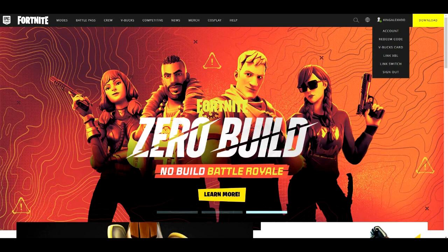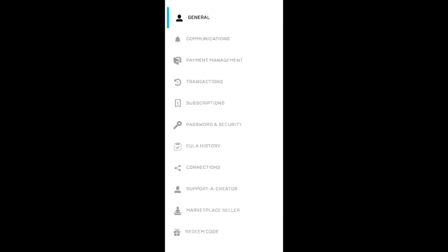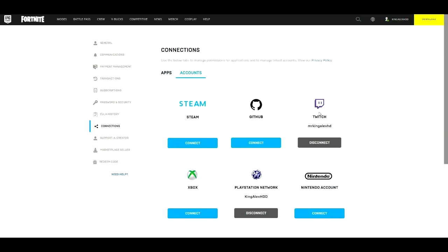To enable your 2FA, I recommend you sign into your account and make sure you click on 'Account' right here. Once you click on Account, the next thing you're going to do is scroll all the way down to where it says 'Connections,' and then come over to 'Account' again.